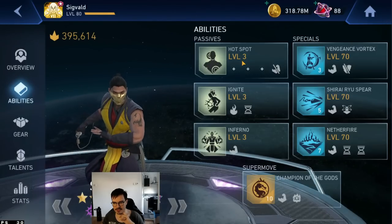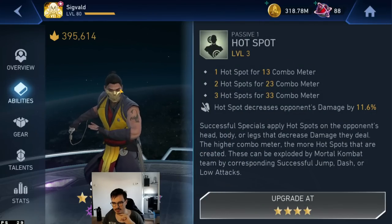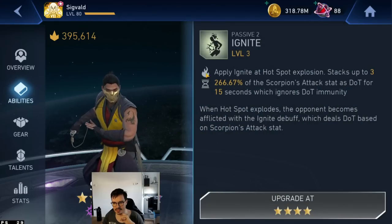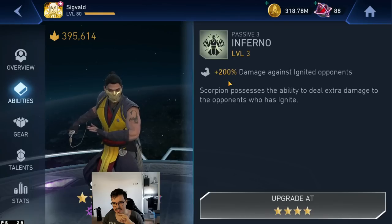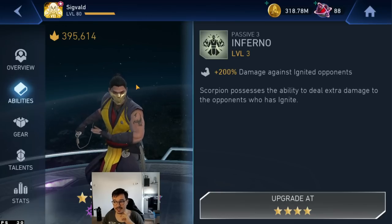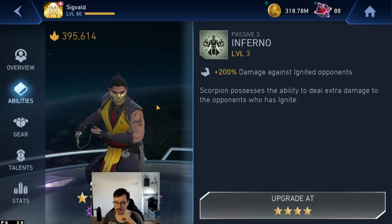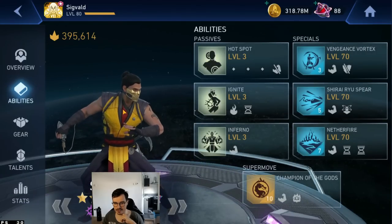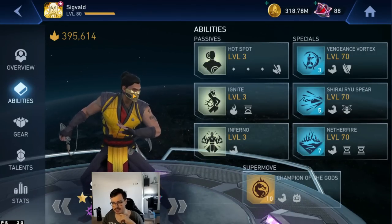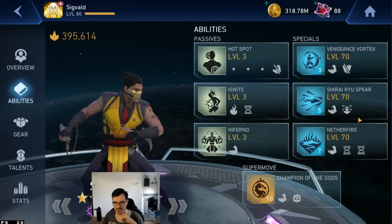And the abilities — this is how they look at level 3. This is how many combos I need to put the hotspot on the enemy. This is the ignite damage as a percentage of my attack. And this is the damage against ignited opponents. Scorpion is going to be an extremely star-reliant character and he's going to get a huge upgrade with the star rating, though we have yet to see him in Sol Raids. He might be good enough to the point where he does get better with the star rating, but you don't really need to get him better.